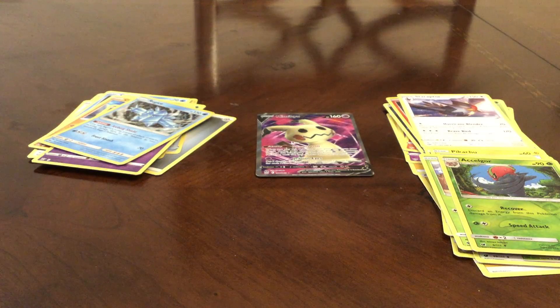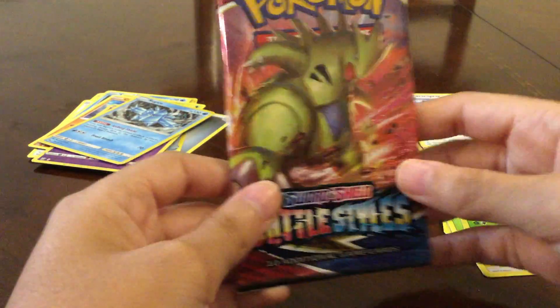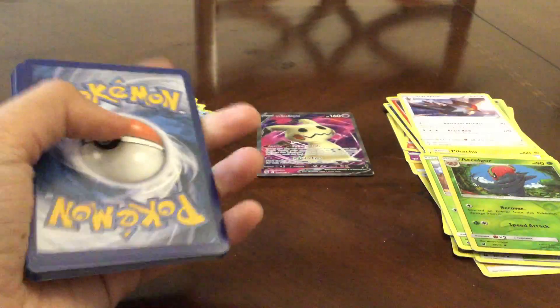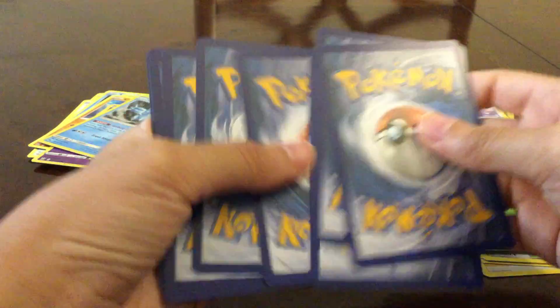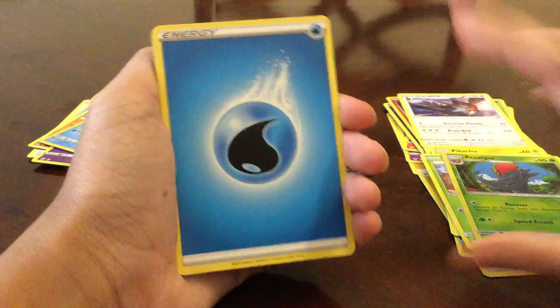We're on to our final pack and it is Battle Styles, guys — Battle Styles again. We got that Mimikyu right there. We're probably not gonna get anything on Last Pack Magic because, as normal, we don't really get any Last Pack Magic. We've only gotten it one time, surprisingly. White and green code card — still could be a holographic, you never know. There's the code card for you guys. If someone uses code cards, just tell me in the comments and I'll give you all of mine, because I don't really play the game at all.